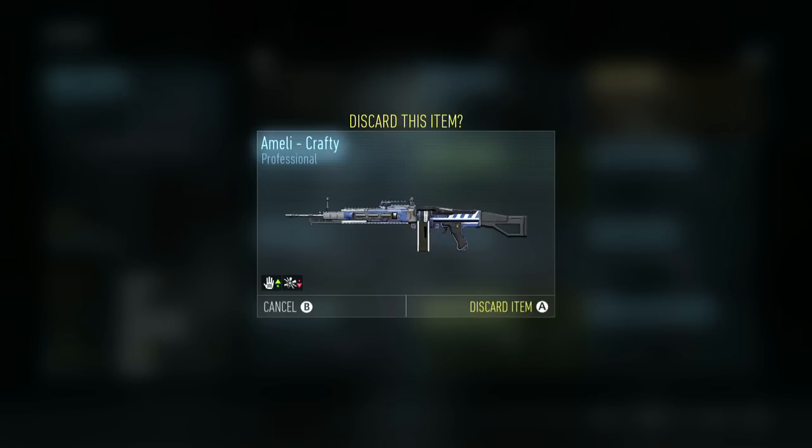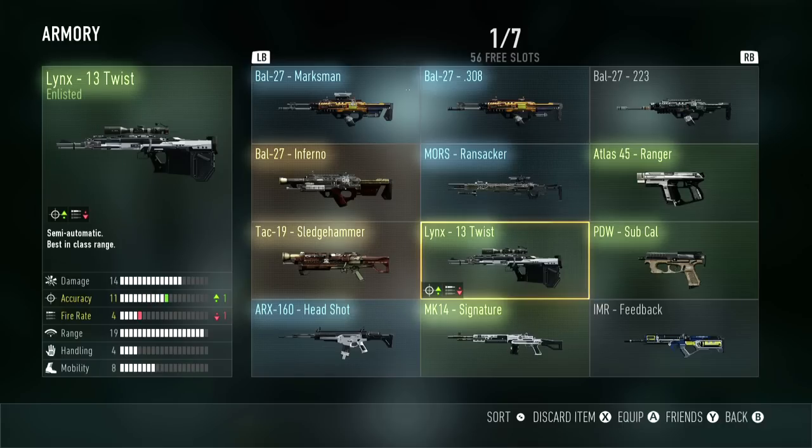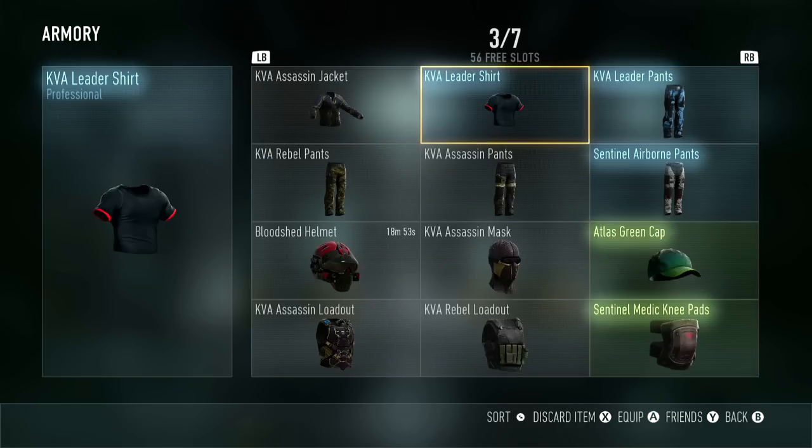You should also note that at the top of your screen I only have 56 free slots left in my armory. So you do eventually need to get rid of some of these items — you can't keep every single little thing you've ever gotten. You have a limit as to how much you can have in here, so you are going to have to pick and choose, especially in the later levels. I imagine once you get closer to 15th prestige, you're really going to have to pick and choose which things you want to keep in your armory.